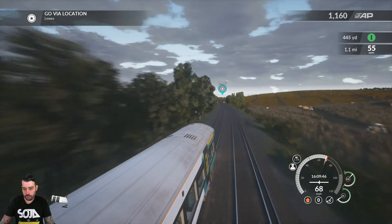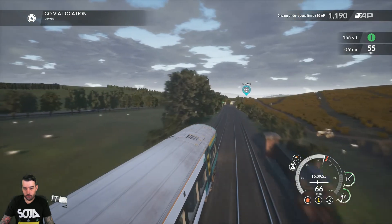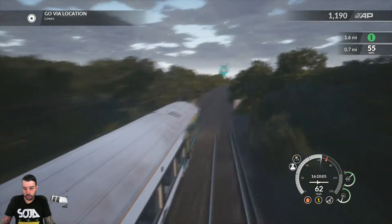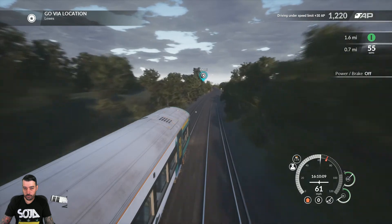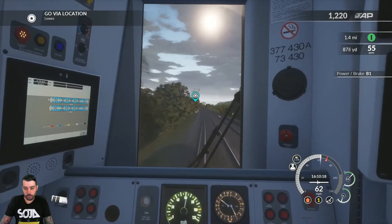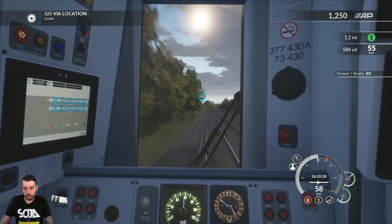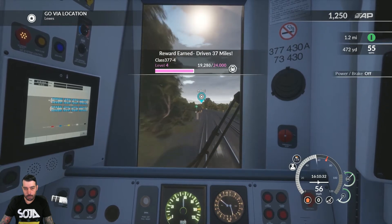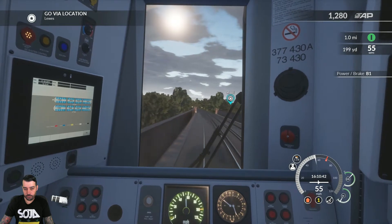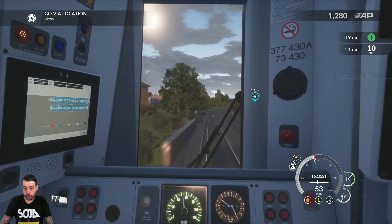It seems like a relatively easy route in general. The Class 377 is super responsive to braking and everything else, which makes it definitely a whole lot easier. I've got to get down to 55 coming up. I'm assuming we're going to have to go even slower after that. Reward earned — driven 37 miles. Just applying some brake pressure. We're going to get down to 35 — oh actually down to 10 miles per hour coming up.